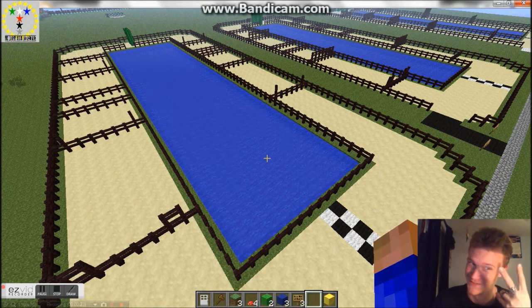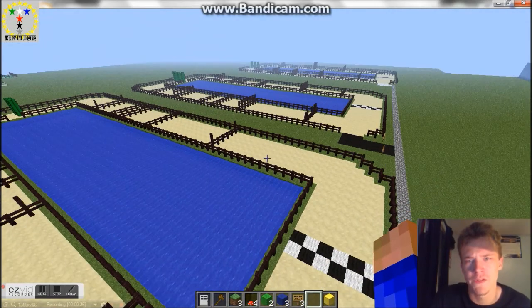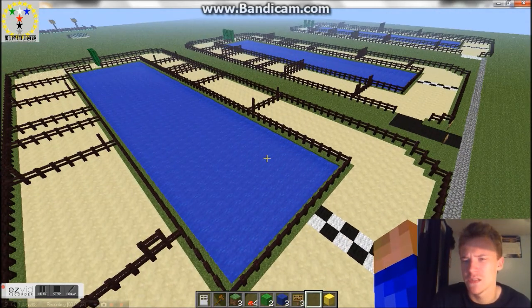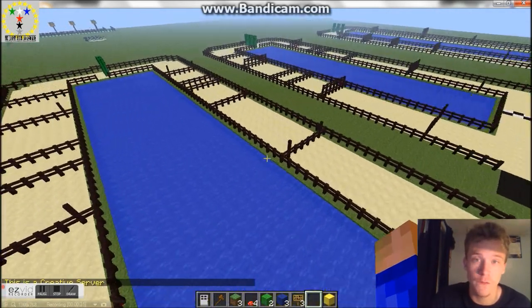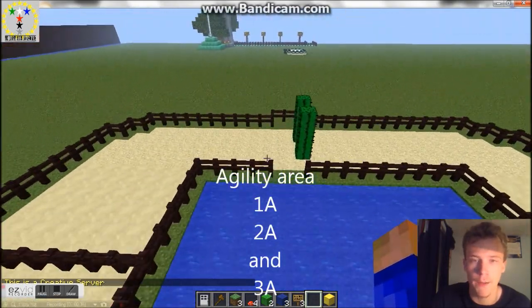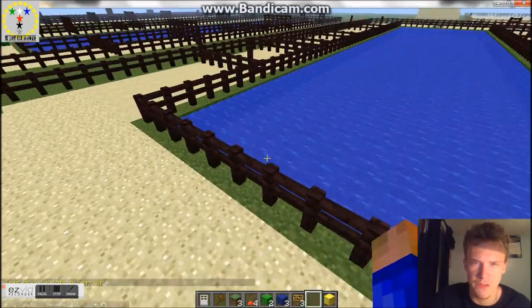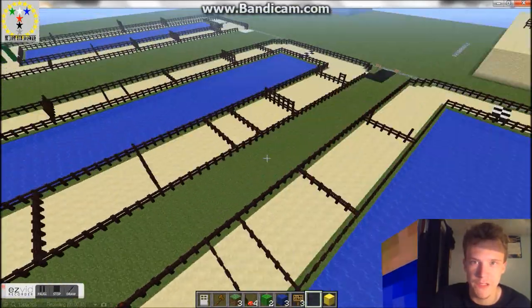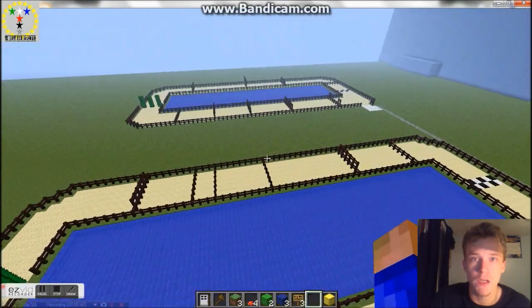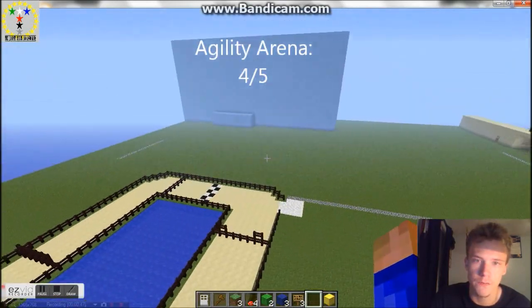This is part two. Right here, I made this. This is the agility area for the horses, which STL molested. Very nice place. I would show you how it works, but I'll do that in another video. Basically, it looks similar to the stables, which I will show you later in this video.